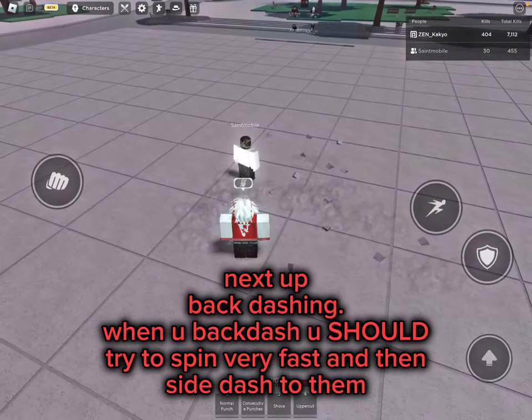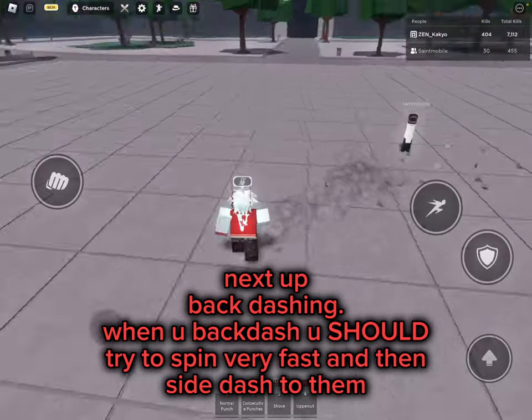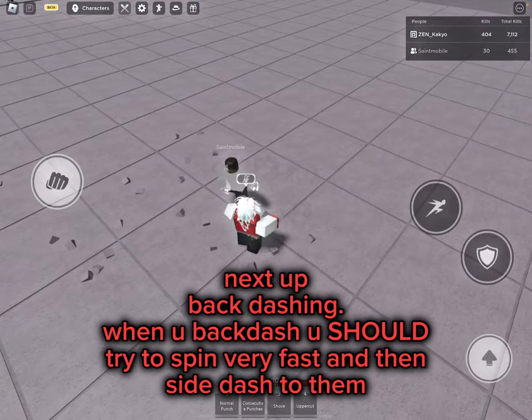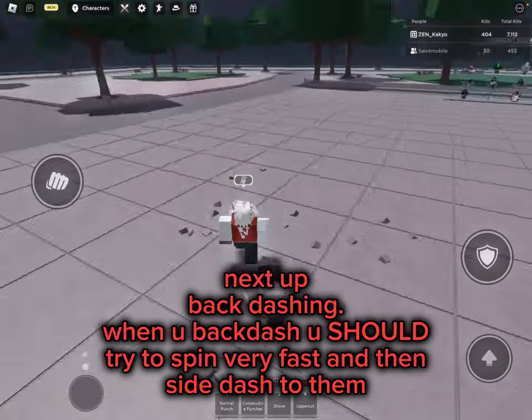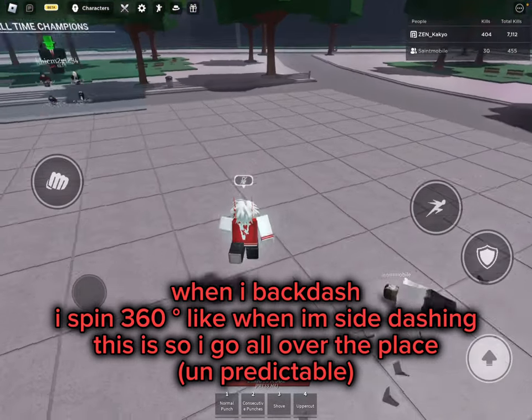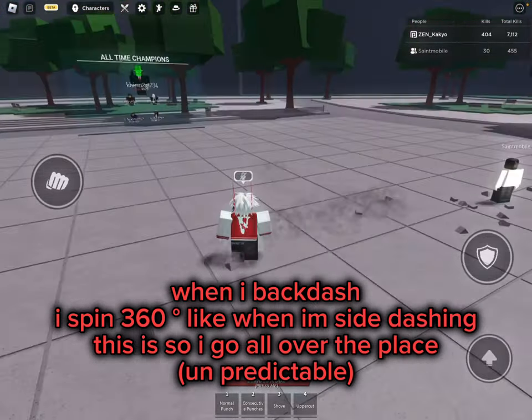Next up: back dashing. When you back dash, you should try to spin very fast and then side dash to them. When I back dash, I spin 360 like when I'm side dashing.